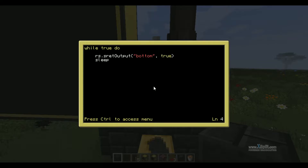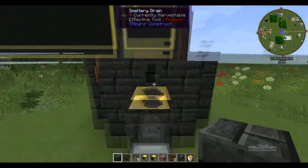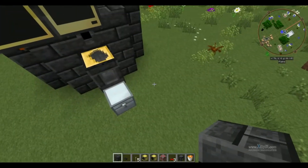And then we're going to sleep for two. Typo — I made a lot of them today. Always check your code for typos. Anyway, rs.setOutput, bottom, false. And then we're going to do sleep 3. So what this is going to do is it's going to turn on the redstone signal, it will stay on for two seconds allowing this to completely fill up, then it will set it to false and wait three seconds before it runs that loop again.